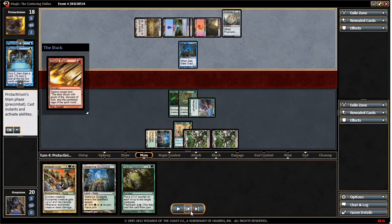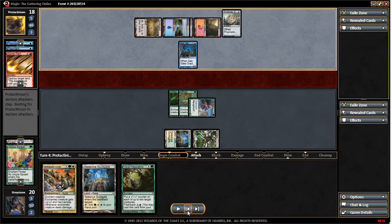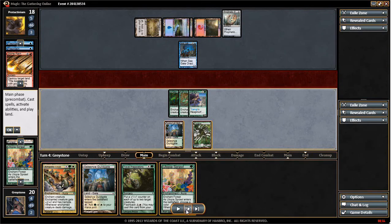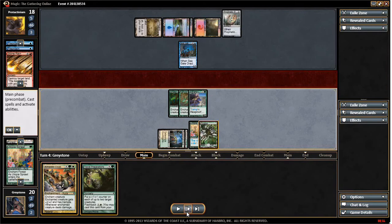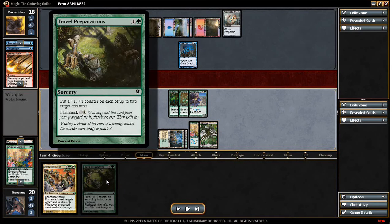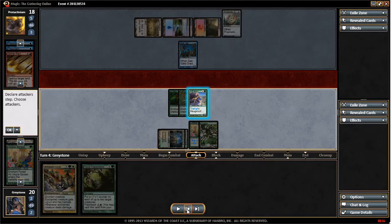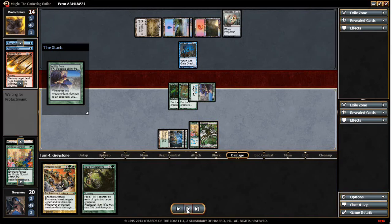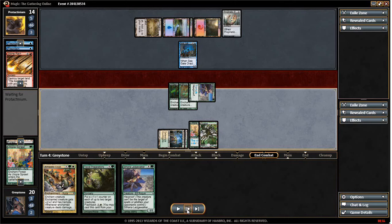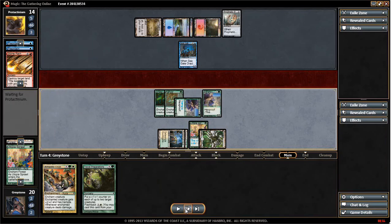He does a Stone Rain on our Utopia Sprawled Forest, dropping us back in mana count — not quite happy with that, but not much we can do. We go through upkeep and draw another Utopia Sprawl. We play down our other Selesnya Guildgate, then put the Utopia Sprawl on our Forest. I could have done Travel Preparations here, but on the off chance he had any hand disruption, I didn't want to leave the Armadillo Cloak as the only card in hand — I've been burned by Piracy Charm before. We attack, deal our damage, draw our card, and it's another Ledgewalker. We end combat, play down the second Ledgewalker off our Utopia Sprawl mana, so we've now got a second creature in play.